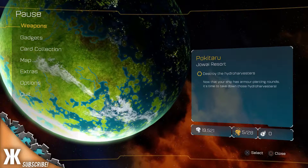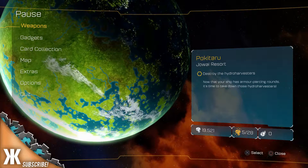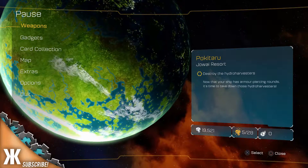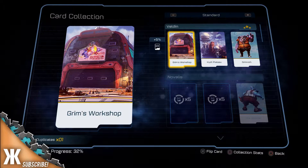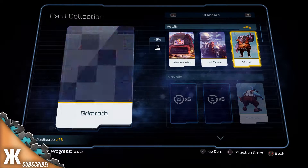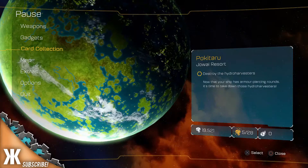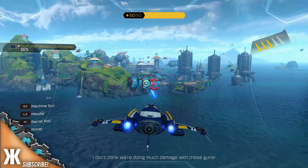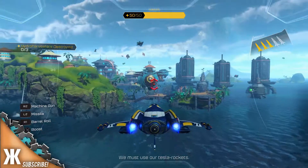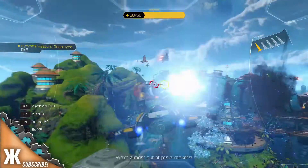Hey guys, welcome back to episode number 12 of Ratchet and Clank. We basically left off from Pokotaru - last episode we collected some cards. We're going to take out all the harvesters in our ship. We got a new upgrade and Grimoth's brother helped us out with upgrading the ship - Big Al. Now we're going to take out all the harvesters that are threatening the city. Tesla Rockets, L2 - whoa.